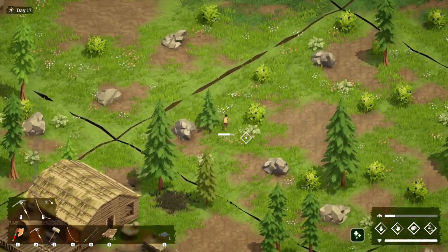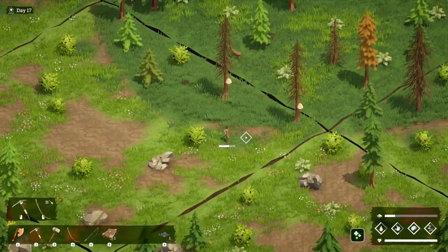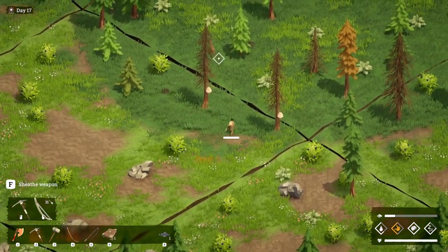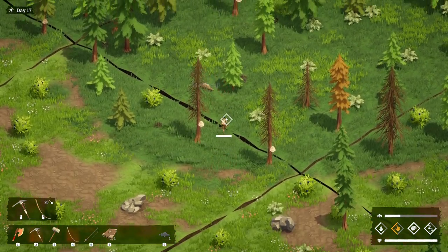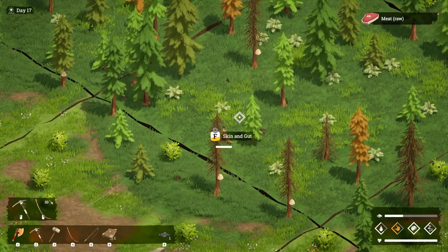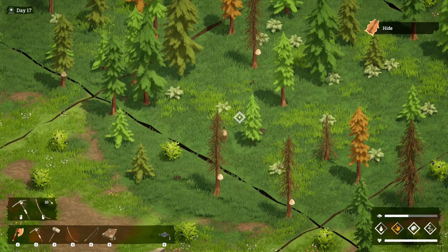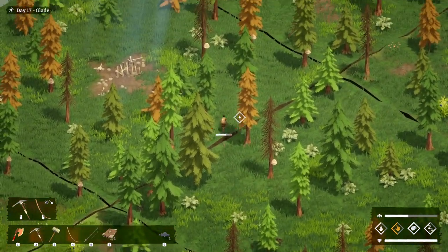Let's make our way up there and get that tin ore and stuff. Any deer that we see we definitely want to take down. There we go, that's brilliant. Skin and gut.